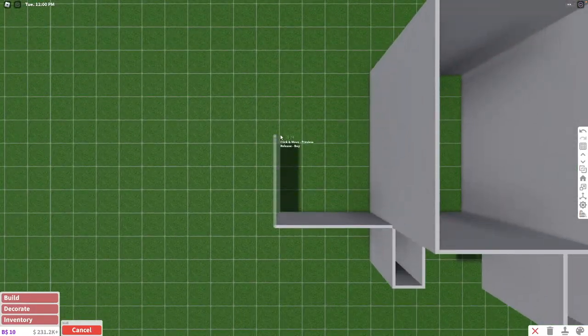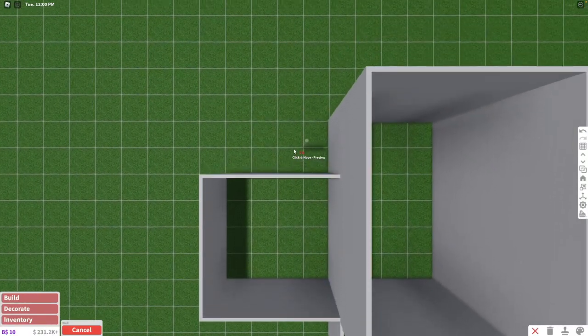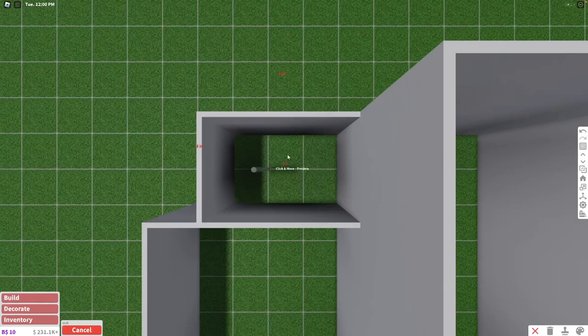We're going to close up this room as well. This is going to be a four-by-four room — this is going to be the kids' room. And as you can see, we have some space left right here. So this is going to be a three-by-two room, and this is going to be the bathroom.